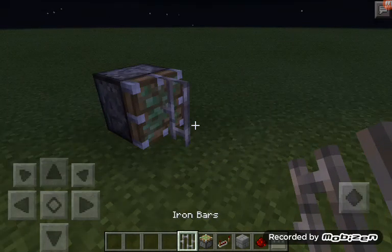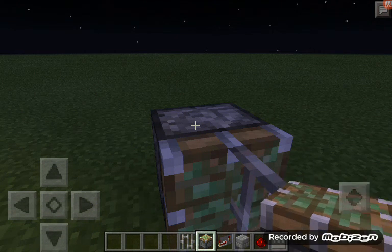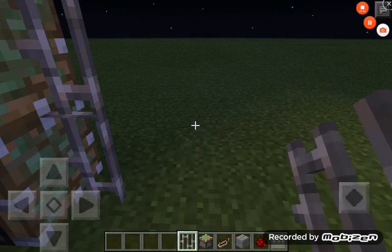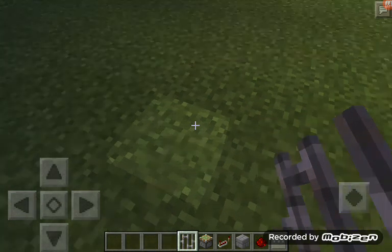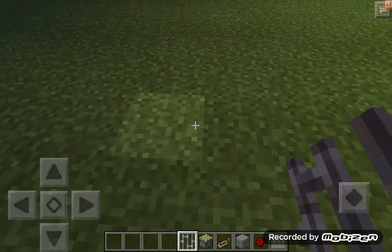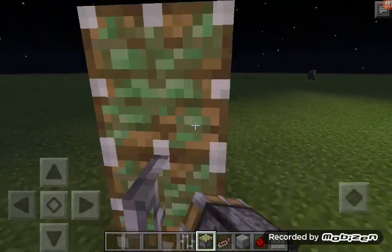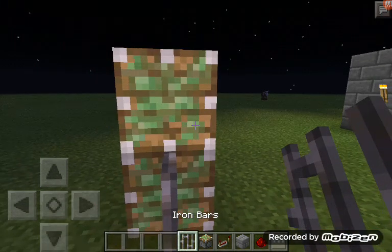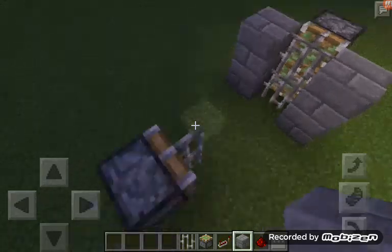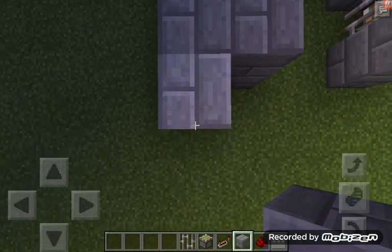Let's put the piston in here, put two iron bars on the front — only one iron bar — and put a piston in here and an iron bar. Make sure it's a sticky piston. We need four spaces so these bars can be moved and work. In the fourth block, put the piston, the iron bar and another sticky piston piece.